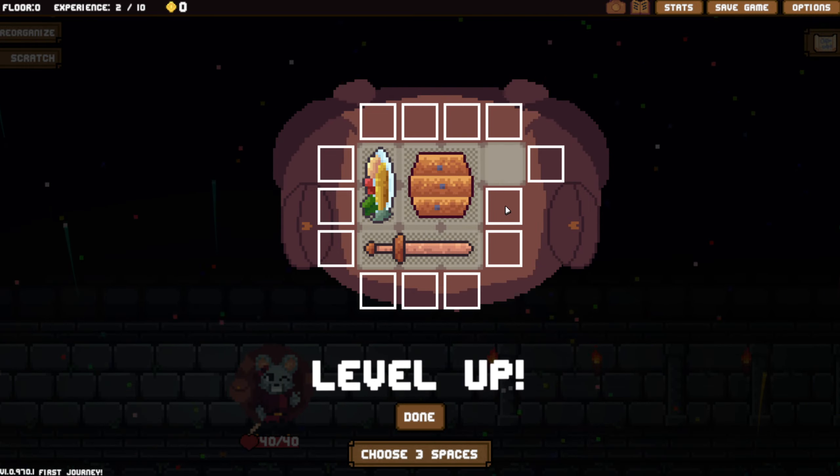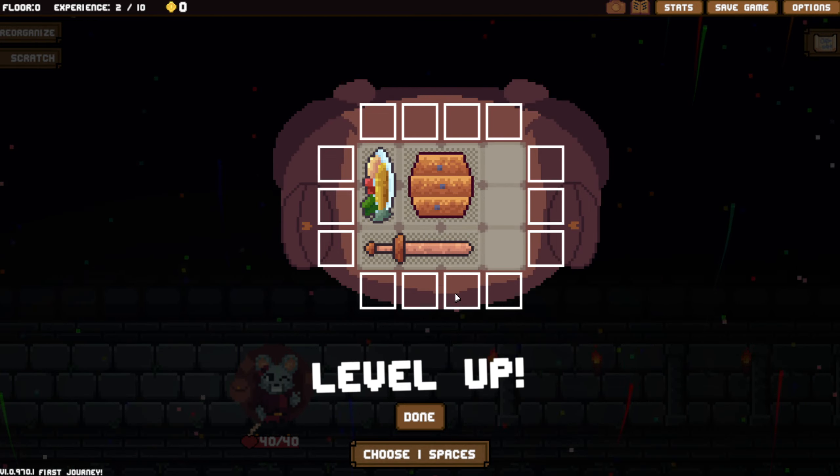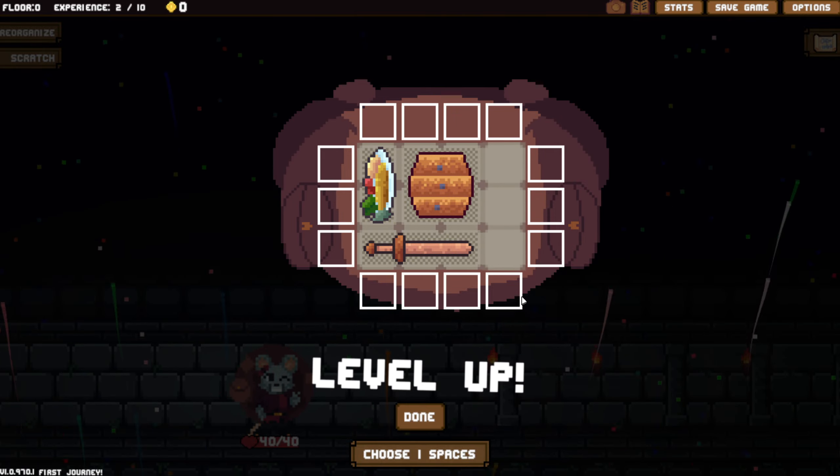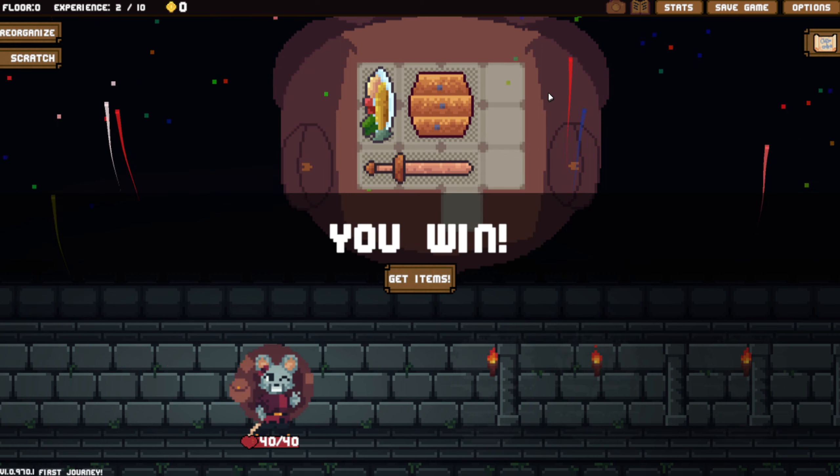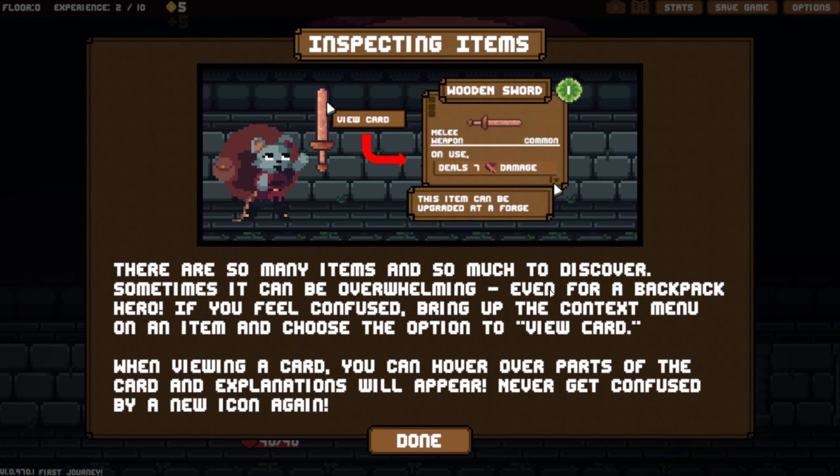We get to choose four spaces. I'm going to go ahead and just expand out to the side here and get a little bit of verticality. That'll let us get some armor items at least. There are so many items and so much to discover, sometimes it can be overwhelming, even for a backpack hero. If you feel confused, bring up the context menu and you can look at the cards.